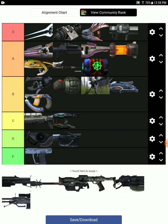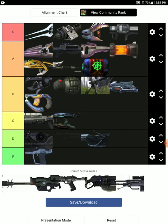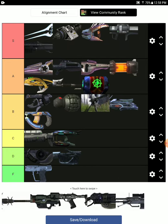The Rocket Launcher — S tier. The Rocket Launcher is very useful in this game. Same thing with the Shotgun — it's also S tier. Very useful for close-quarters combat.